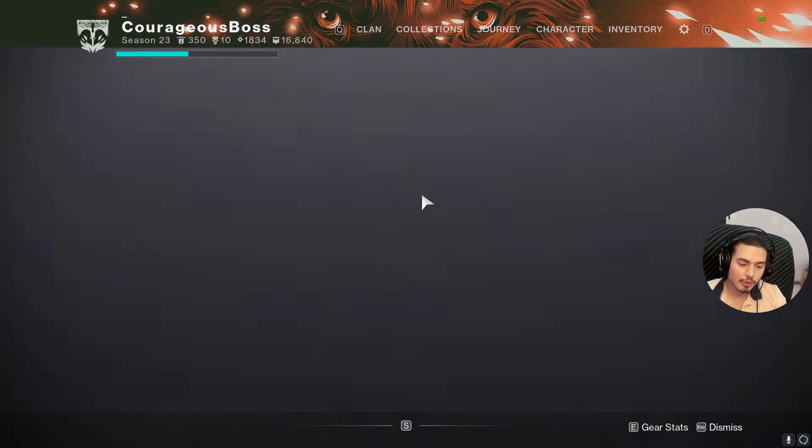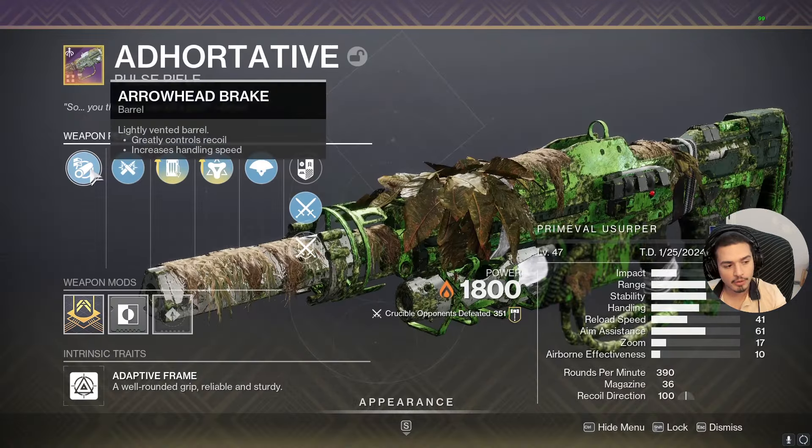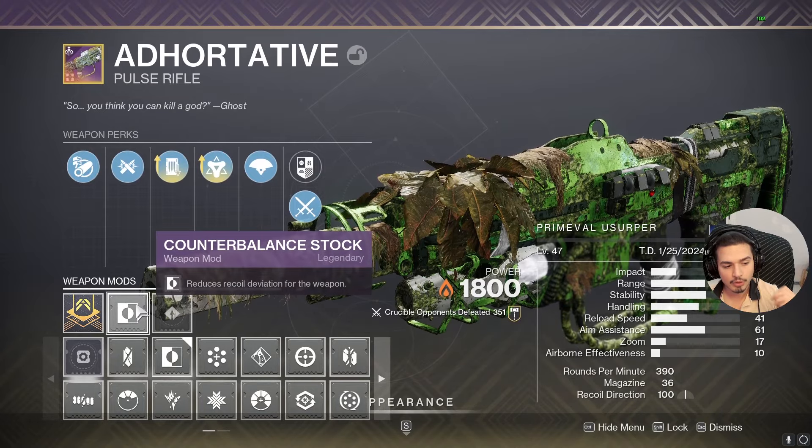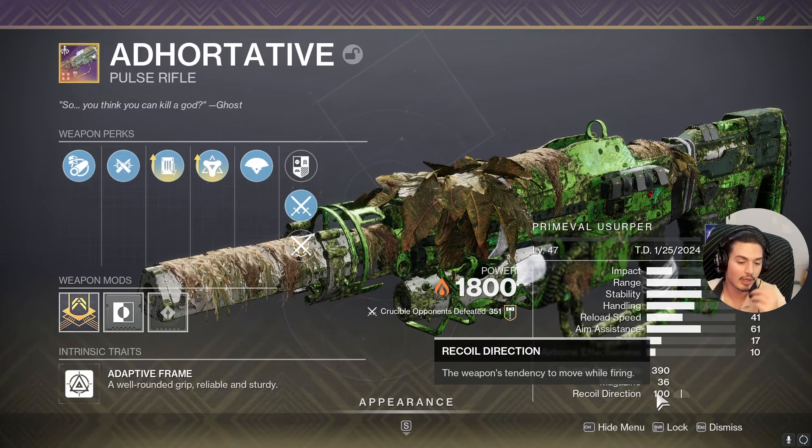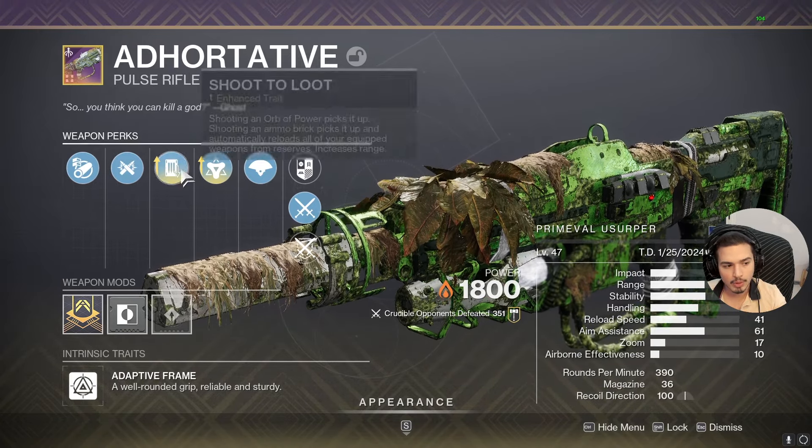For the Adhortative roll I was using in this video, here I had Arrowhead, which will fix the recoil with the help of Cutter Balance. The recoil direction will go to 100, which is perfectly vertical, making the recoil very easy to control. Ricochet will add stability and range.